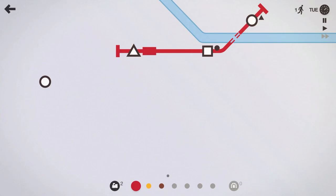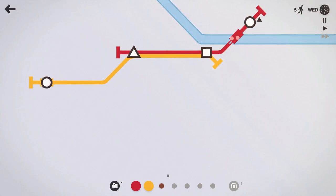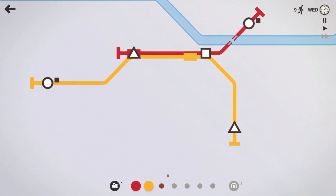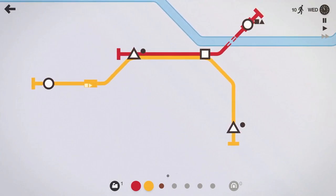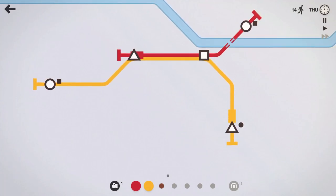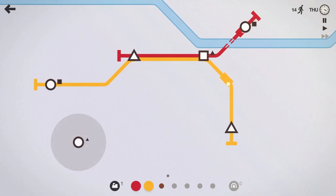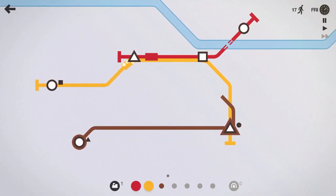Let's go ahead and jump to double speed here. We'll take our yellow line and have it overlap the red line like that, so each line now has all three shapes on it. Now if you don't know what's going on in Mini Metro — one, you haven't checked out any of my previous videos, shame on you — and two, it's pretty simple. You just connect the stations with the different lines and move the shapes to the shape they want to go to. Circles to circles, squares to squares, things like that. It's a very easy game to learn.